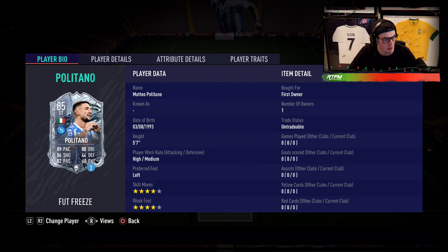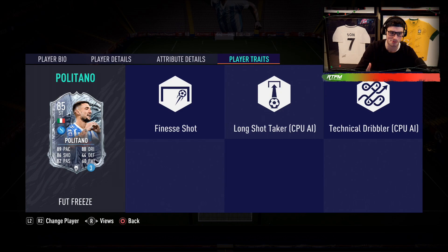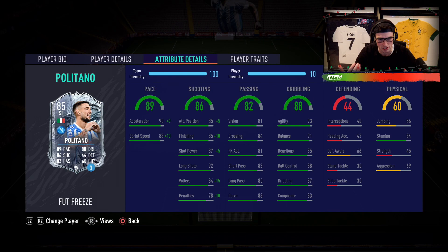Our good friends over at Flippin have him valued at about 133k. He's got about a 50/50 like-dislike ratio. High medium, four-star, four-star, left-footed player: 89 pace, 86 shooting, 82 passing, 88 dribbling, and 60 physical. He does have the finesse shot trait — that is a big deal. In-game stats: 90 acceleration, 88 sprint speed, 85 attack positioning, 85 finishing, 87 shot power, 92 long shots. Passing is pretty good. Agility and balance look sensational. Reactions, ball control, dribbling, composure all look good. Stamina's good, strength is horrible. We give him a Hunter to boost acceleration and sprint speed — finishing goes up to 95 with attack positioning at 90. This guy looks like a beast.